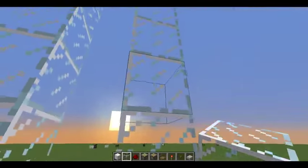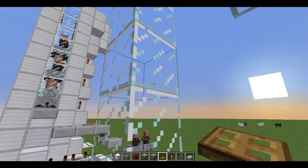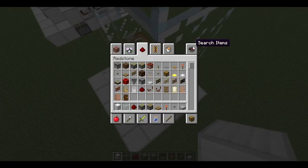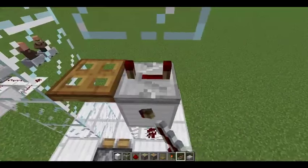Then you're going to come over here and break these two blocks out. Take a trapdoor, put it on the fourth block on the bottom side like so. Then you're gonna put a solid block right here, and on that solid block you're gonna put a repeater. Put the repeater facing into that trapdoor and take it out all the way.